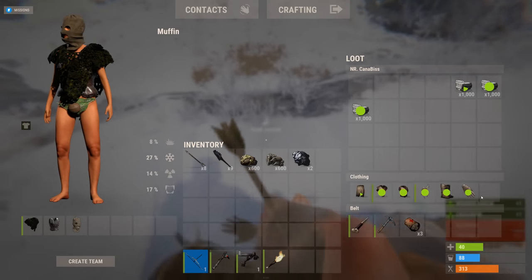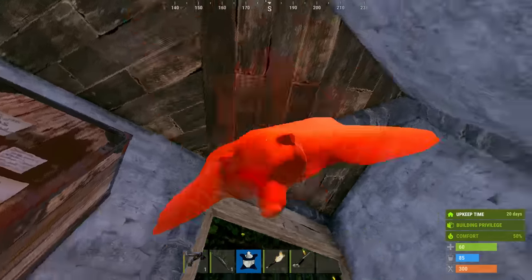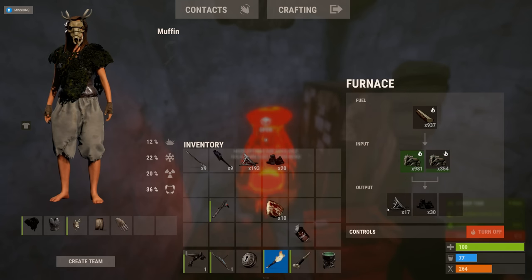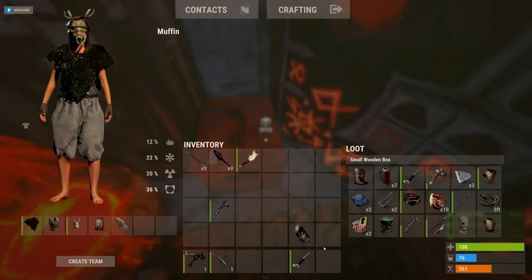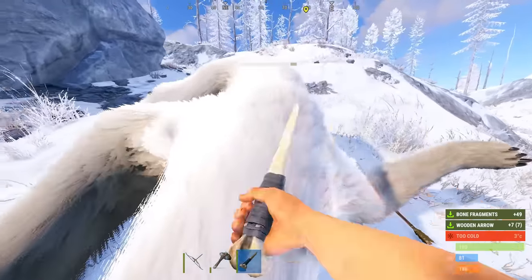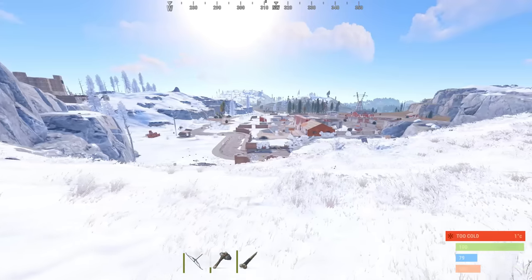Got the ice pick — yes! This is exactly what I need. After letting my furnace cook I finally had metal fragments for a sheet metal double door. I was now secure for now. To set up the automatic sorting system I was going to need a workbench level 2, so with my base secure my next focus was farming scrap — and to begin I headed to the rat nest that was Water Treatment.